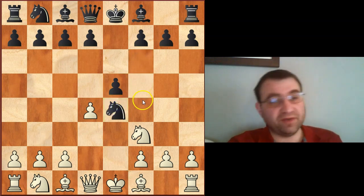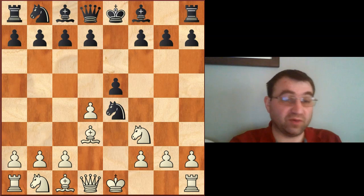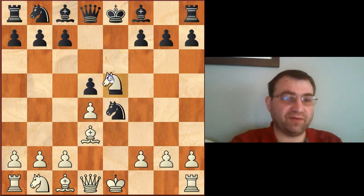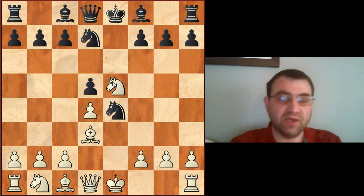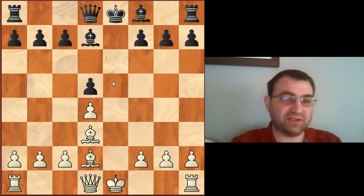One move you have to be prepared for is Knight takes e4. Here there are basically two moves. There's Bishop d3, which was actually played very recently between Magnus Carlsen and Ian Nepomniachtchi in the World Championship match in 2021, and Carlsen went on to win this game. Nepomniachtchi continued with d5, Carlsen played Knight takes e5, then Knight d7, Knight d7, Bishop d7, Knight d2, Knight d2, Bishop d2.